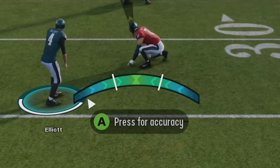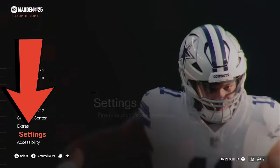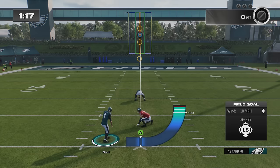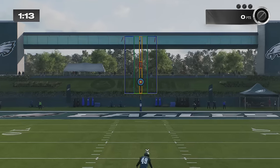For my first tip, if you're struggling with the new accuracy meter for field goals, there's a better way to do this simply by editing your settings and changing your kick meter style to classic Madden meter and tap and tap. This will change it back to the old kicking style in Madden where you don't have to time the meter at the bottom — you simply just tap and tap — making it much easier to kick accurate field goals.